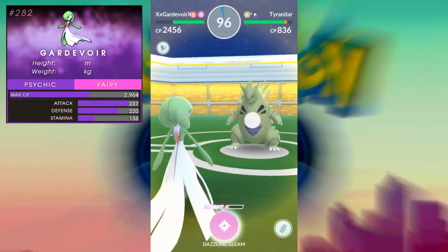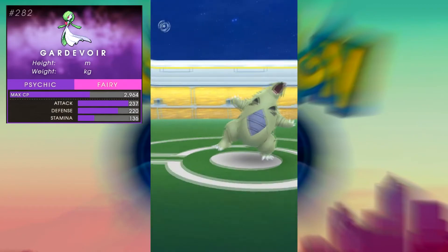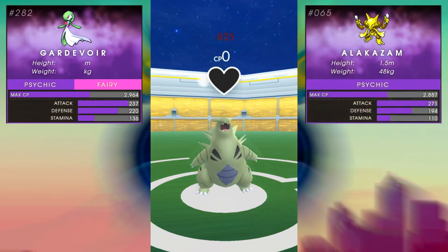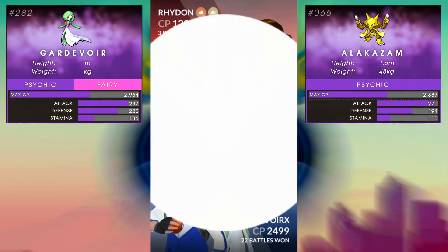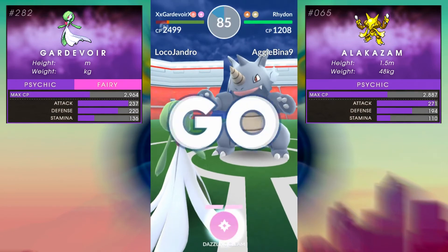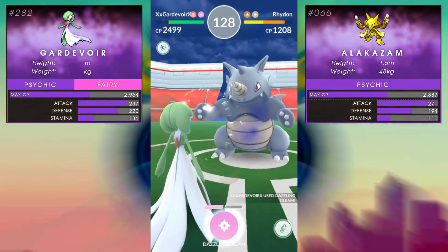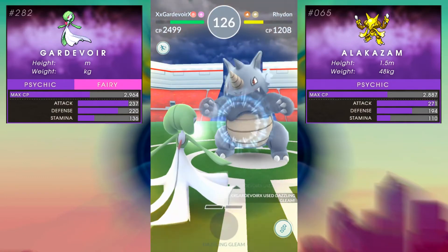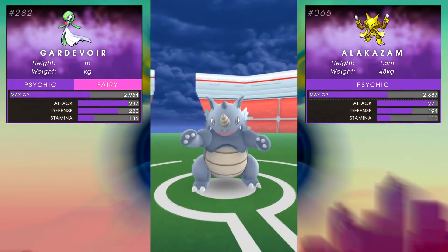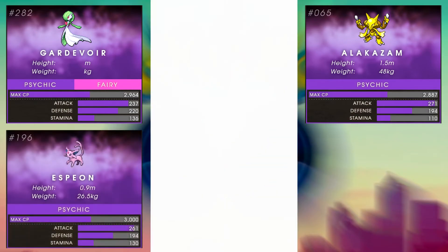Let's compare to some of the best current Psychic types in the game. Starting with Alakazam: 271 attack, 194 defense, 110 stamina, and a max CP of 2887. Alakazam has more raw power but is much more of a glass cannon when it comes to defense and HP.